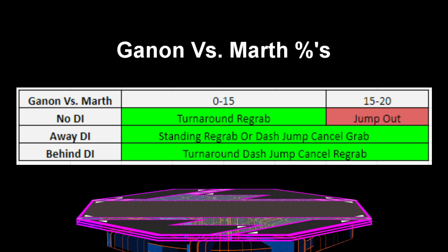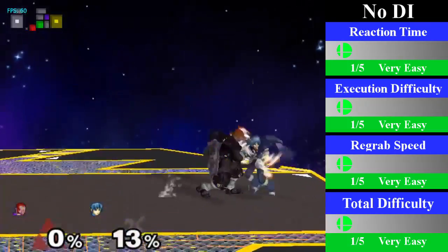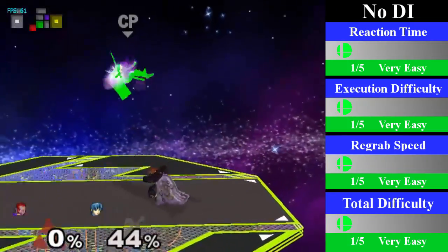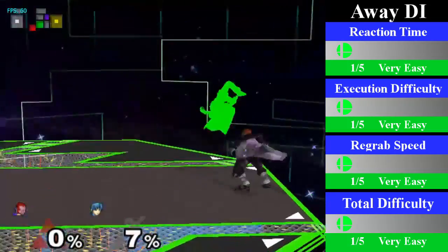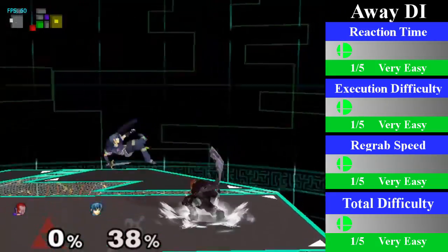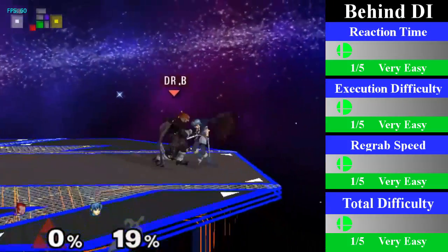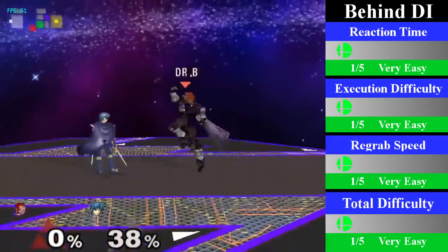Ganon's smallest true chain grab is his down throw chain grab on Marth, lasting from 0% until 15% regardless of DI, but can go up to 20% on away or behind DI. For no DI, Ganon can re-grab with a turnaround re-grab; you can end this with a forward smash, forward tilt, or a bair. For away DI, Ganon can either standing re-grab or dash jump cancel re-grab; you can end this with an up bair or an up throw to juggle. For behind DI, Ganon must do a turnaround dash jump cancel re-grab; you can only really end this with a bair or a forward tilt.